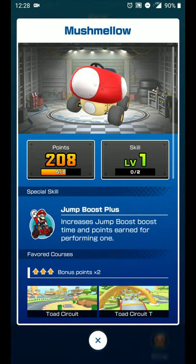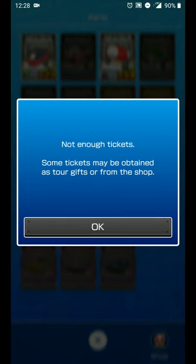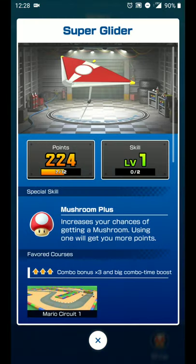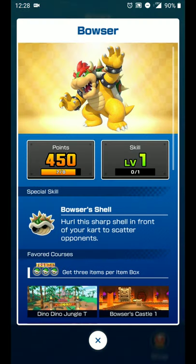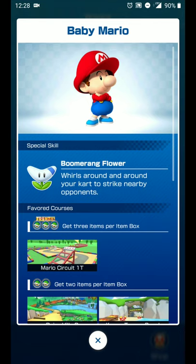I'm going to see if I can upgrade any of my vehicles. I don't have enough tickets for a forced upgrade so I have to wait to earn more points. I'll check my glider — still can't upgrade that. I only have two drivers so far, still at level one, and I need to unlock more points. Same thing with Bowser — can't upgrade him yet either.